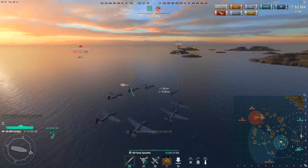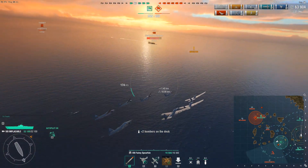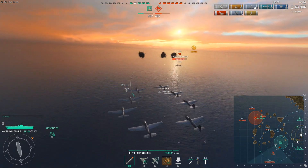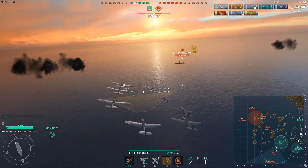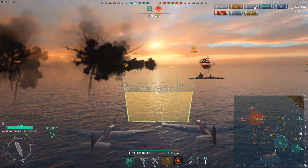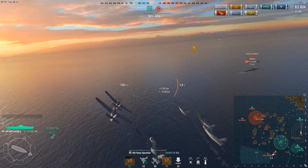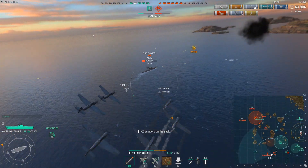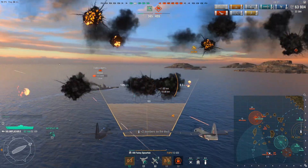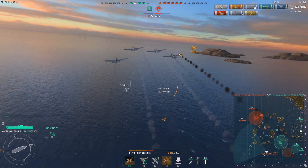Right now the Charles Martel is fleeing from the battle because she is fairly low after being attacked by the two carriers. I decided to switch my attention to the Leone, but not completely neglect the Charles Martel because I want to sink a ship. One less ship to deal with is always nice instead of just farming damage. Right here, I actually trick the Charles Martel into thinking that I was focused on the Leone because at this moment Charles Martel thought the Implacable is focusing on Leone.